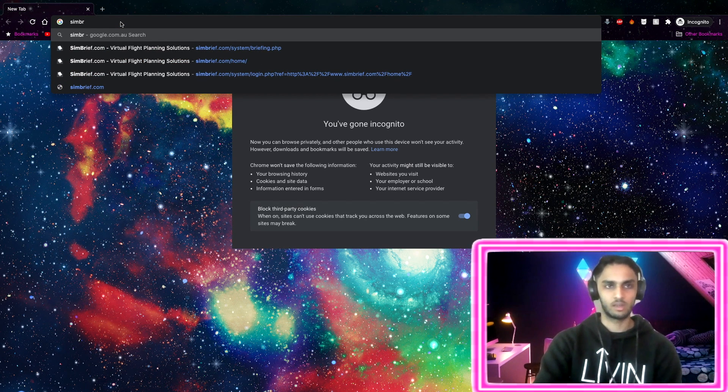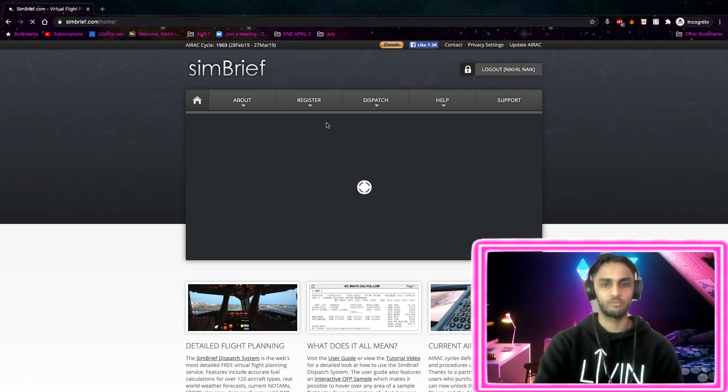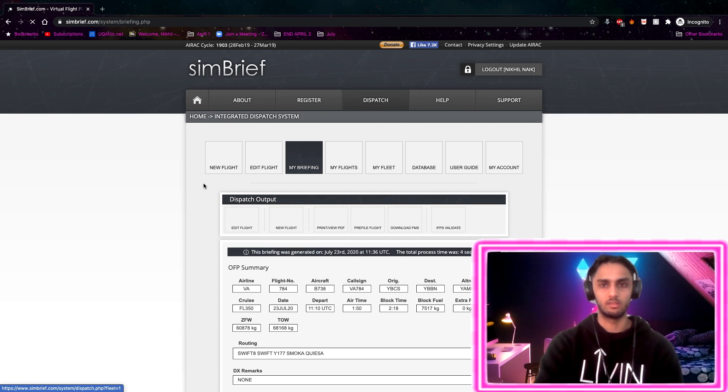All righty, how are we team? So today, first we're going to have to go to SimBrief at simbrief.com. Make sure you log in there, then head over to our dispatch.